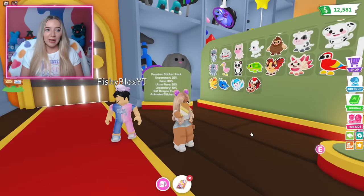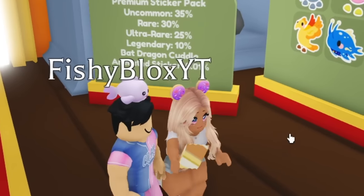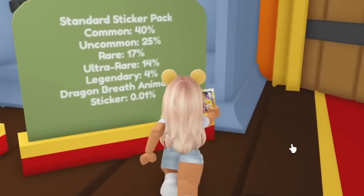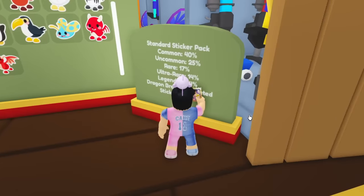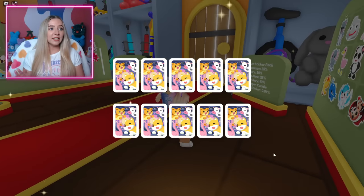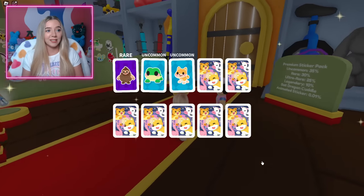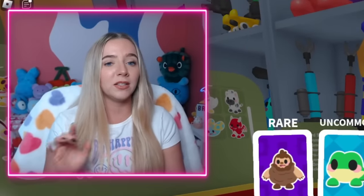Did you notice that the premium pack has a 10% chance of legendary and the standard only has a 4% chance? Yes, the Robux one is easier. But on both packs, there's still only that 0.01% chance to get the animated. So if I don't get an animated bat dragon sticker, I'm going to need to go trade for one — because in this video, I will get every sticker.